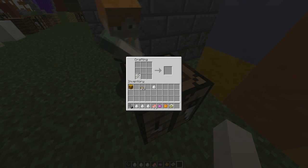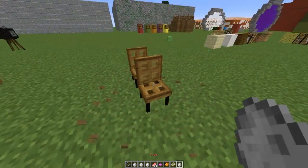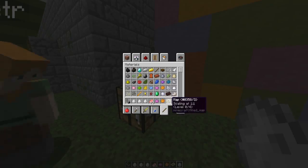You can also craft most of these. For the chair, for example, put a couple of sticks in and two trapdoors — that will give you the chair egg. Just right-click it and you'll get lots of chairs.